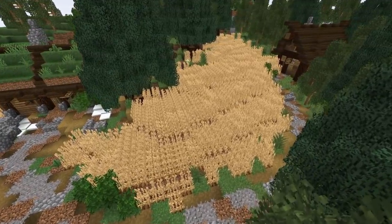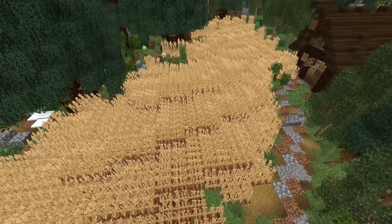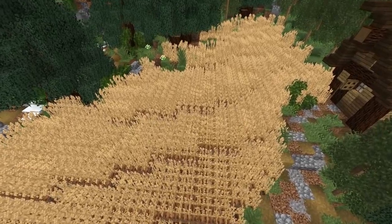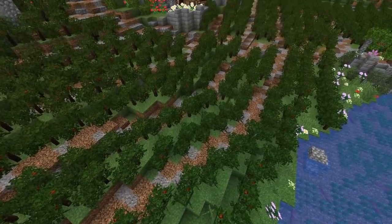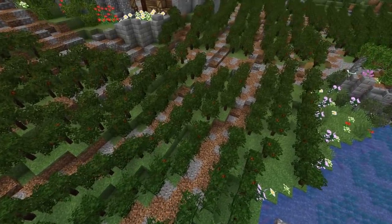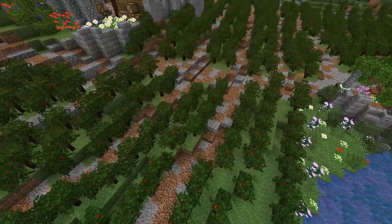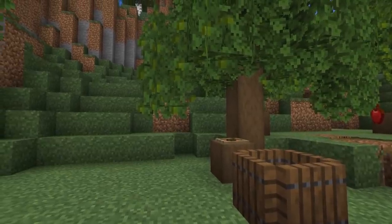You don't actually need water on every single area — crops can still grow, just way slower. Like your custom fields but also want the need to harvest them? Maybe go for something purely aesthetic — create a giant vineyard. It makes things more interesting in your farmland region than just having wheat and one-block-tall plants everywhere.